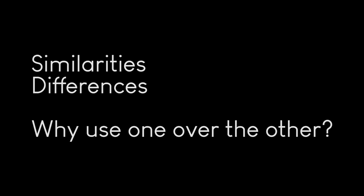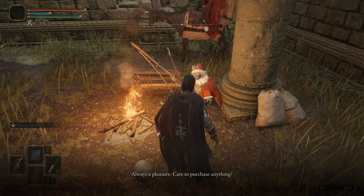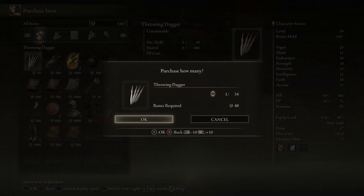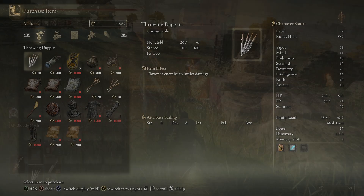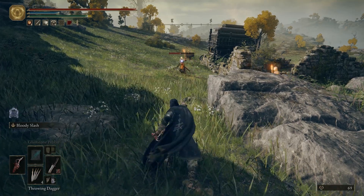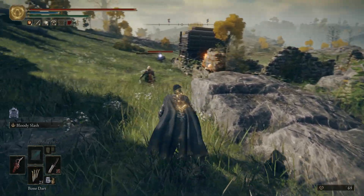I'll talk about their similarities, differences, and why you may want to use one over the other. I'll mention throwing daggers briefly because you can buy these from Kale, and they do more damage than the darts you craft from animal bones, but for the purpose of this video, throwing knives and darts are considered the same item type. Their mechanics are the same; they're used and animated the exact same way, so anytime I say darts, assume I'm including these purchasable knives as well.